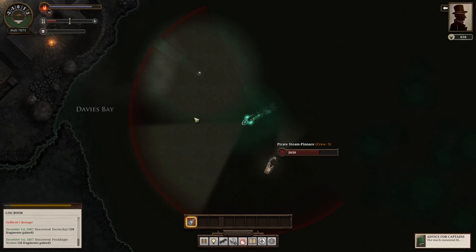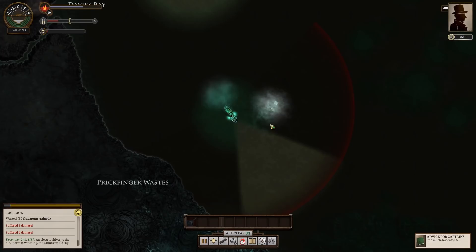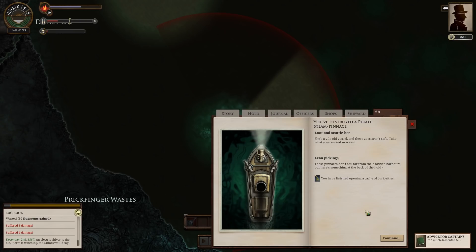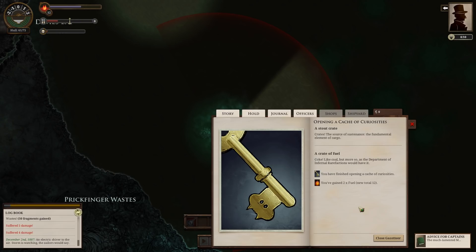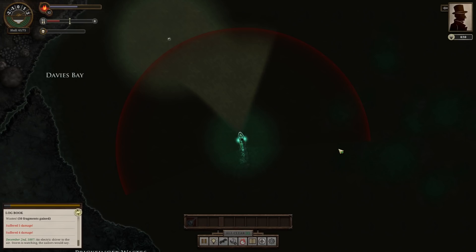It's almost dead — this could be a story to tell everybody back at Wolf's Head Lagoon or whatever it's called. Maybe they'll drop some fuel and supplies. You've destroyed a pirate steam pinnacle! The ship is yours — what will you do with her? Loot and scuttle her — she's a vile old vessel and these Zs aren't safe. Take what you can and move on. These pinnacles don't sail far from their hidden harbors, but there's something at the back of the hold. You have finished opening a cache of curiosities — a stout crate and a key. A crate of fuel — coke, like coal but more so. We've gained two times fuel!